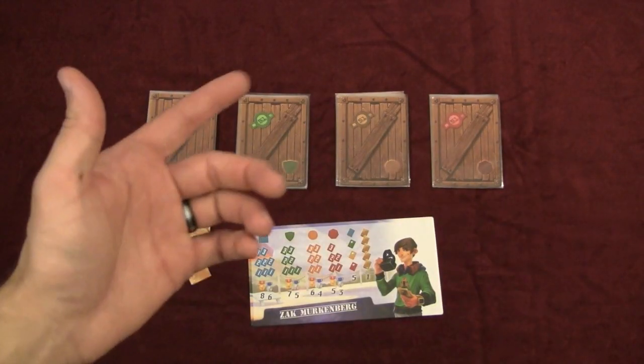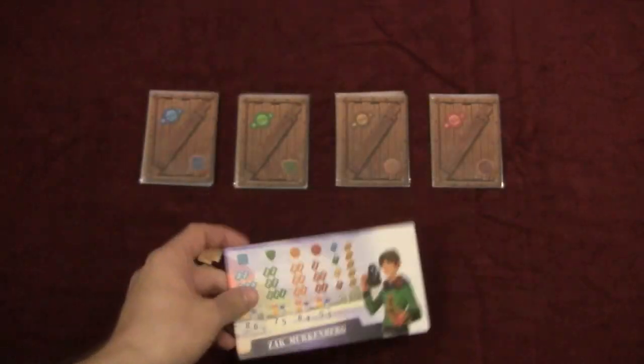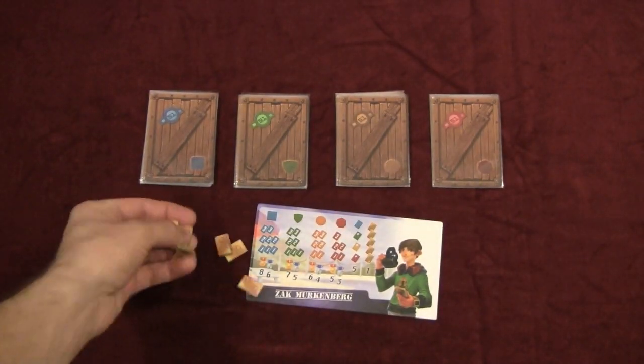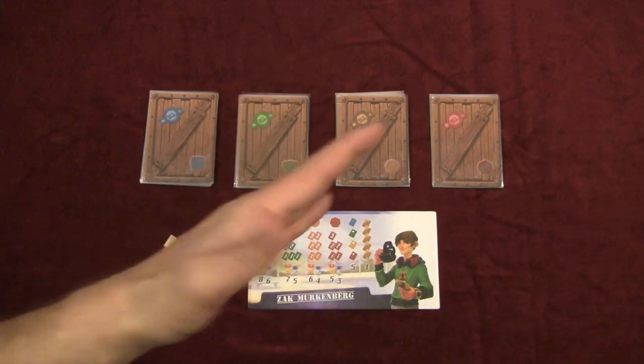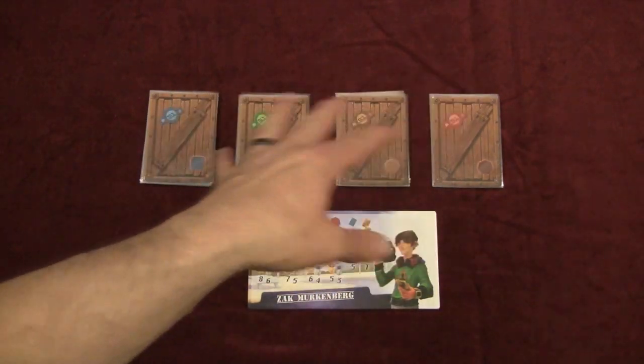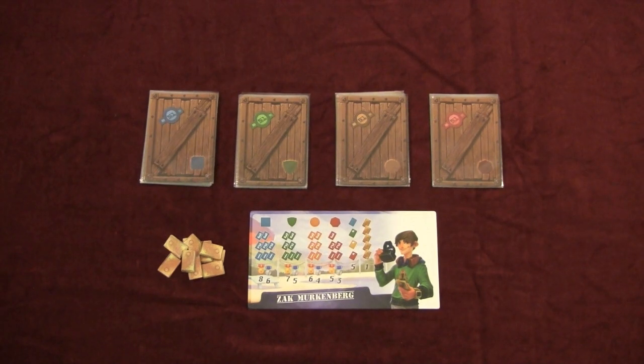So here we have Warehouse 51. Each player receives a player board showing the layouts of the decks and scoring. You also get 10 bars of gold used throughout the game for bidding. The game is a bidding game — you'll be bidding on cards in the middle of the table. One player flips one over and bidding begins.